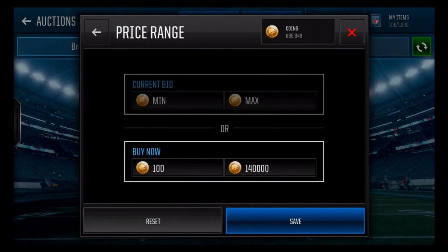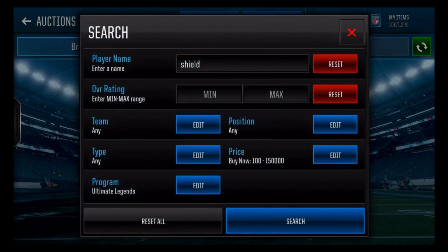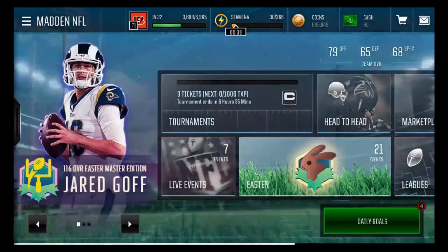The shield is over 150k and we're gonna assume that it's sellable, because EA's been making everything sellable lately which is really great. So I would take the shield over the Easter bunnies for that one.